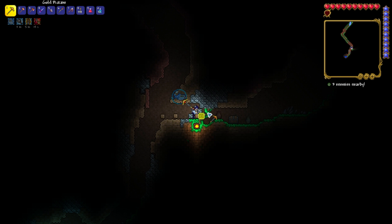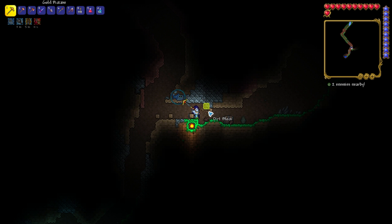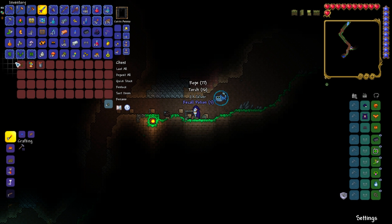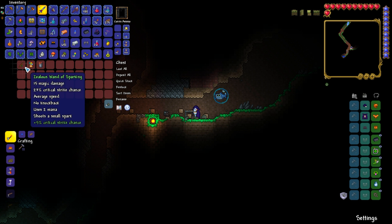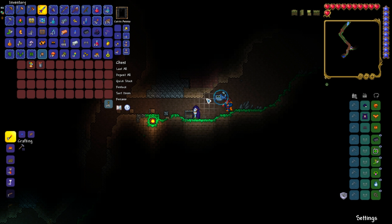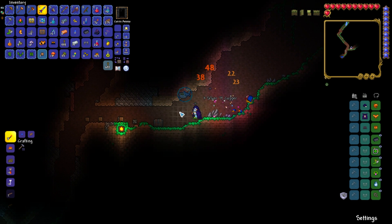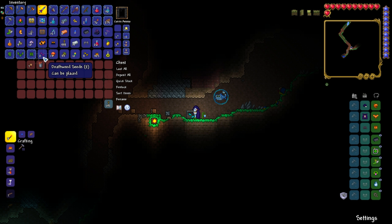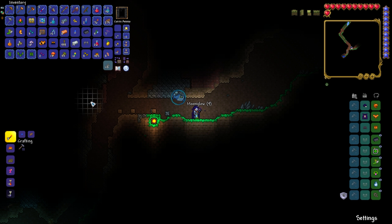A chest is always welcome in my eyes! What have we got here? A wand of sparking — and we probably could have actually used that to take down the Eye of Cthulhu. Moonglow seeds, deathweed seeds — nice! It's now a renewable resource. We can get rid of the chest, and finally we'll eat the elderberry.